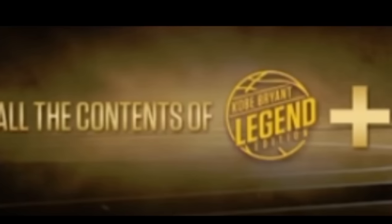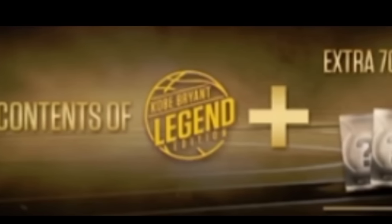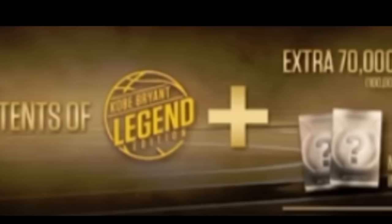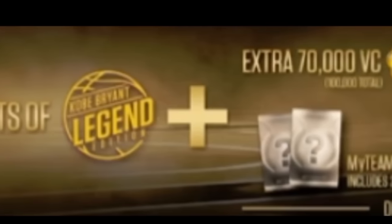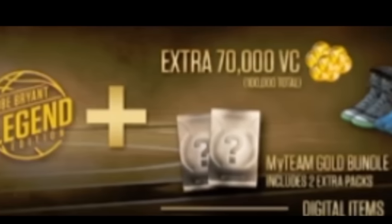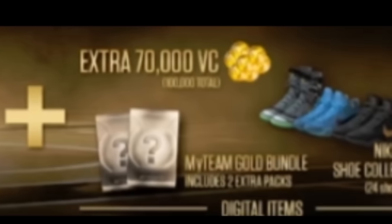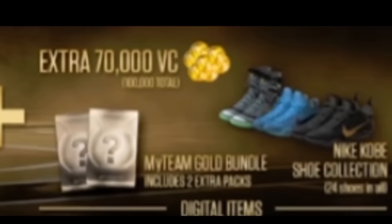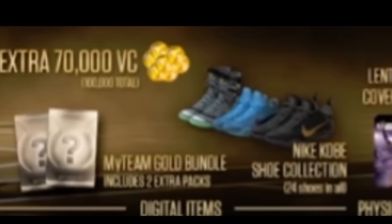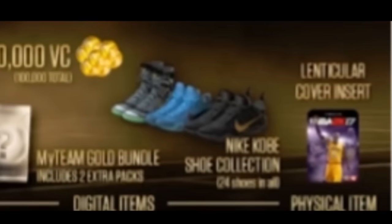Now let's get into the Ultimate Legend Bundle. You get all the content from the last two editions, plus an extra 70,000 VC for a total of 100,000 VC. You get two MyTeam Gold Bundles including two extra packs — these are digital items. You also get the Nike Kobe shoe collection, all 24 shoes right away.